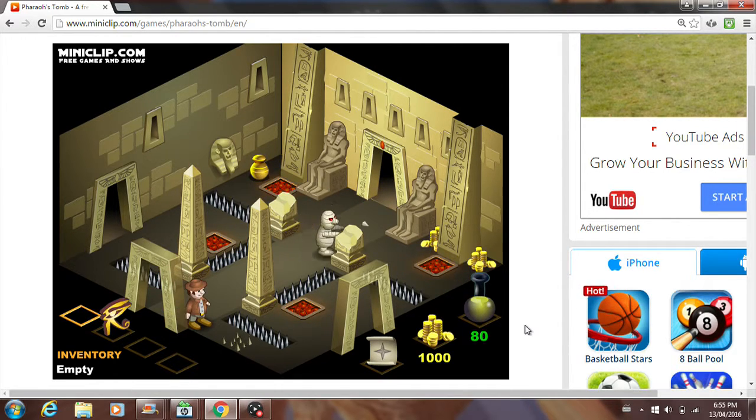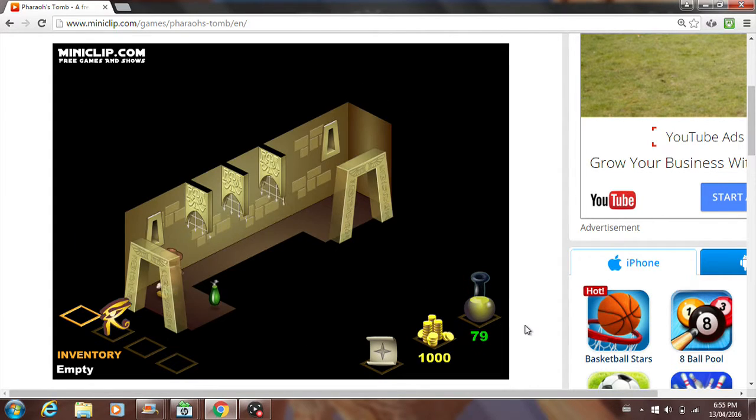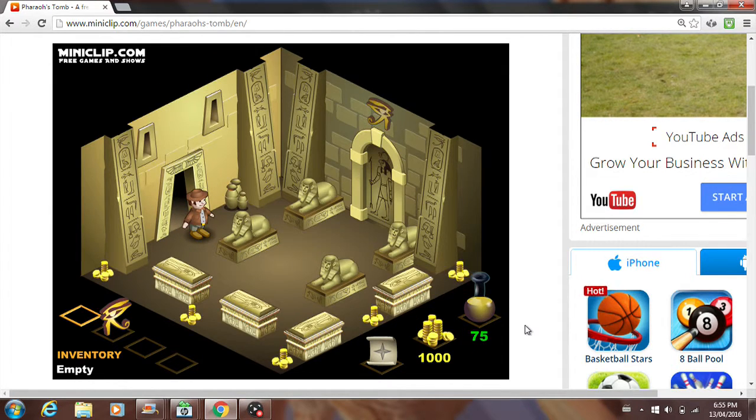So now we go back here, get past the skulls, go in this door, I'll get this potion, get past the gate, go past him, and there is the door.